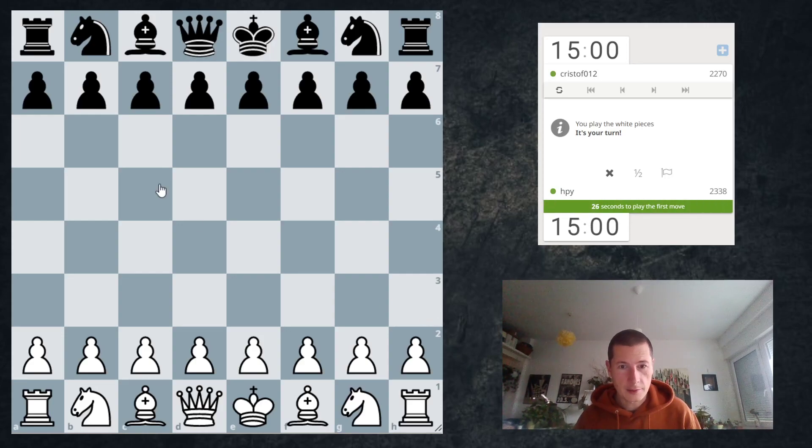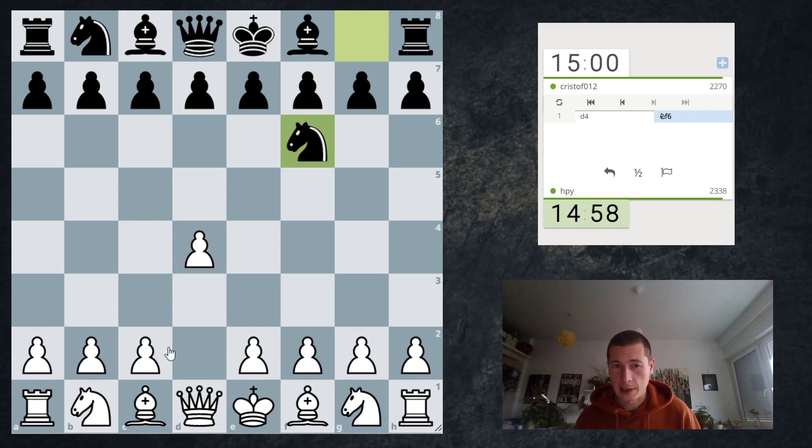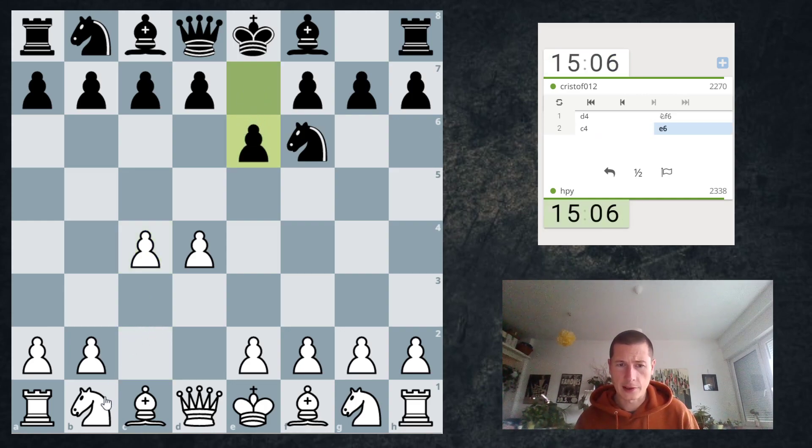Hi everyone. I have a game and in this one I have the white pieces. The last two games I played with black and I lost both of them. I think I was definitely winning in the last one but I managed to mess it up in time trouble, and the one before that I just got outplayed — I grabbed material and I was destroyed.